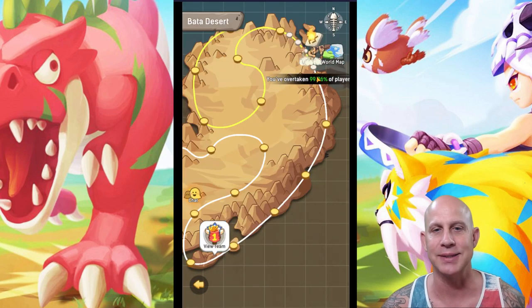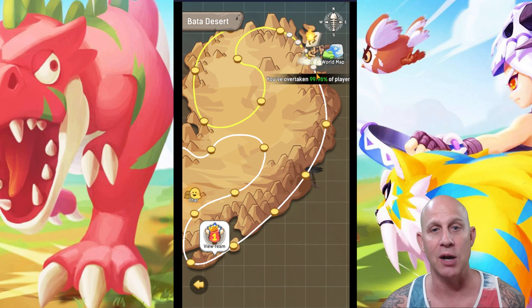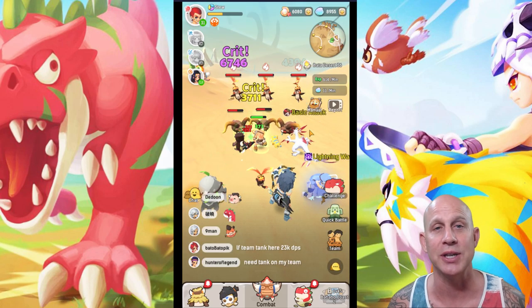If I hit challenge right now, it's going to take us to this next node where the boss is. Now if we beat that boss, it's going to take us to the middle and we can hit challenge again to go to the next boss node. So in the beginning, it's very good to click challenge as much as possible until you get to a stopping point.